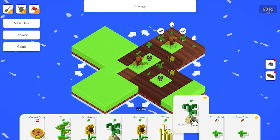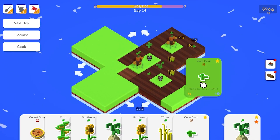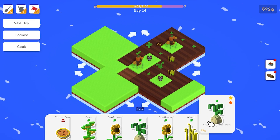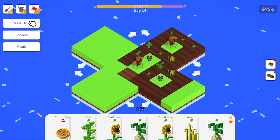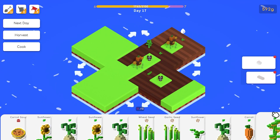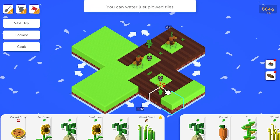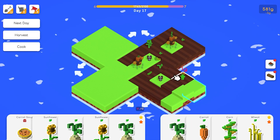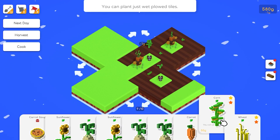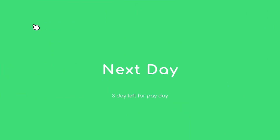We're capped at that which kind of blows but it's fine. Next day - harvest! Harvest - a nasty little combo, we're at 12. Garlic does that, sunflowers do that, wheat does that. A ton of garlic and no one to sell it to, a lot of wheat and no one to sell it to. Hit the next day button.